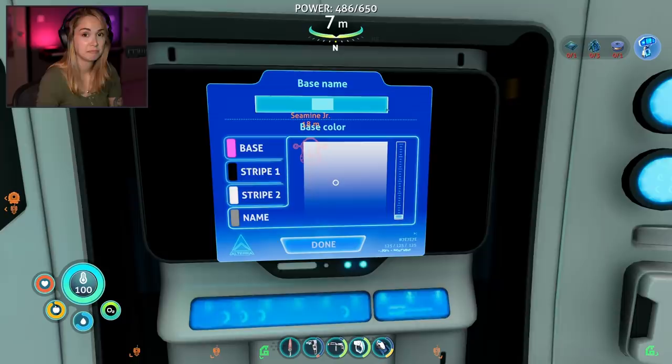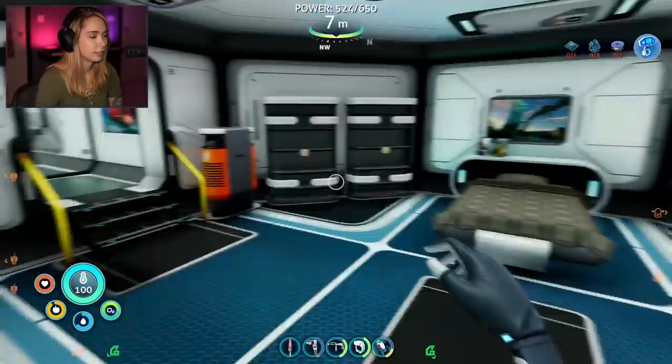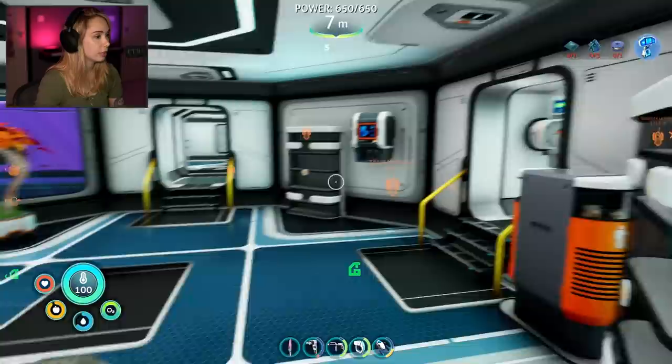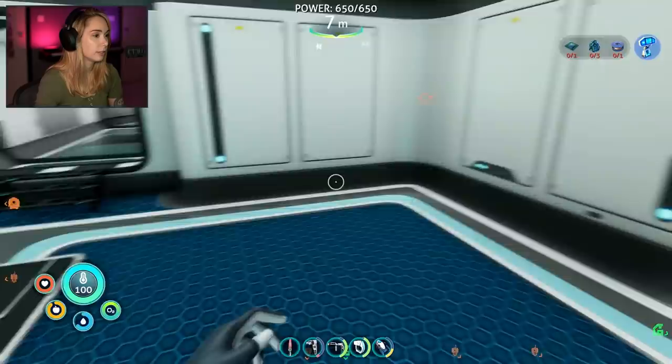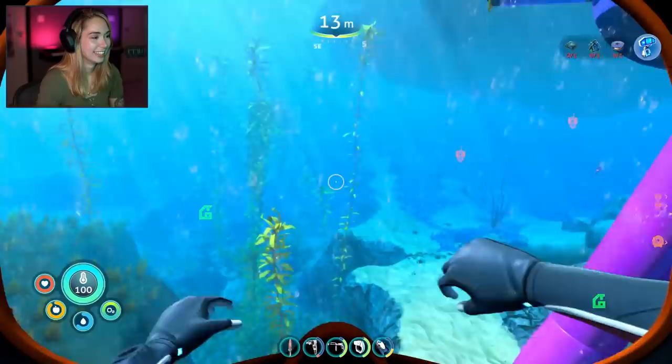Well, I think that about does it for what I wanted for my base — it's pretty good, right? I could put the battery chargers in the moonpool area. I think Hannah's given up — maybe Hannah's dead. Yes, that's it. Pink, baby! What a lovely base. Let's do that glass dome. Four enameled glass though — how do you make enameled glass again? Four diamond, four lead, and four glass — so eight quartz.